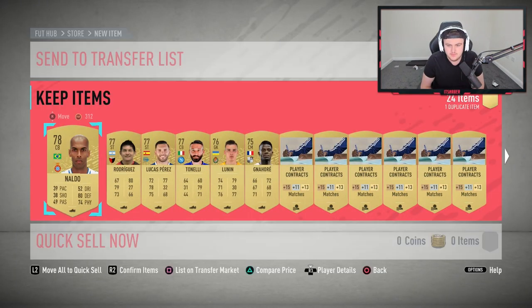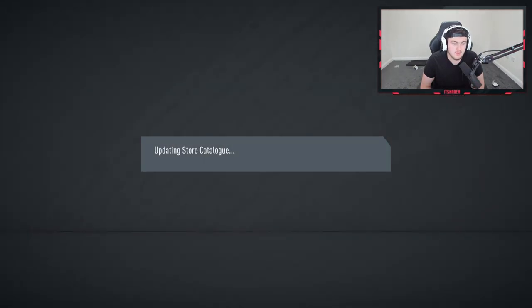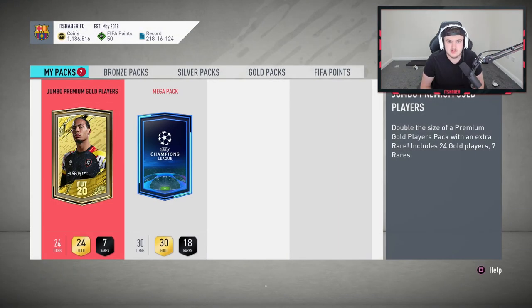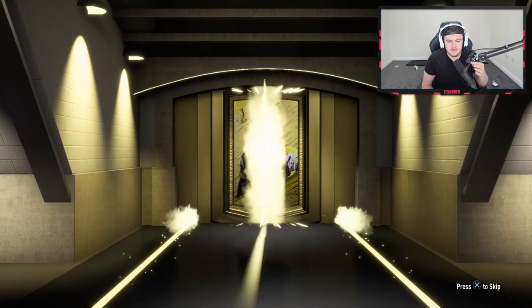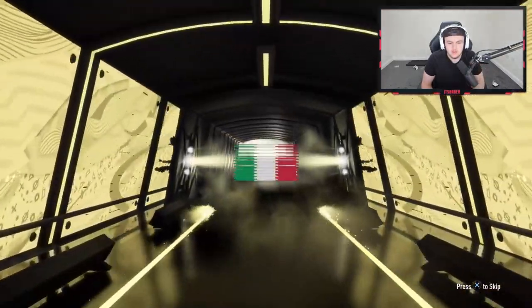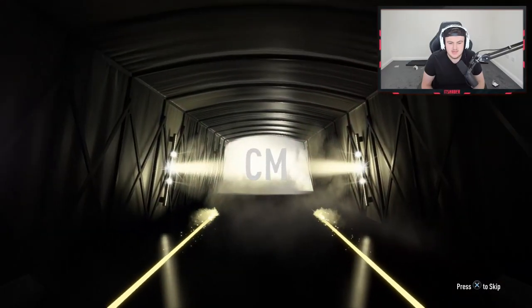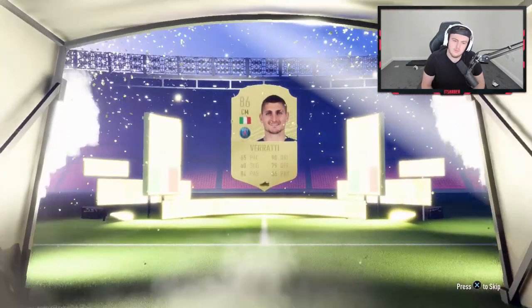Obviously there are Road to the Finals in packs still, and a great Team of the Week — everything else you can usually pack: walkouts, icons, things like that. So we'll see if we can get anything good on this fine Thursday morning. And I think we've got something — it's a walkout! Let's go. Italian centre-mid... of course — Verratti. I'll take it. It's an 86-rated walkout and it's tradable too. We'll take it.